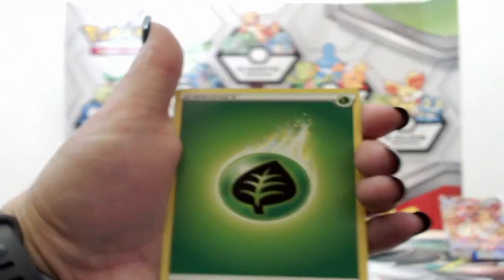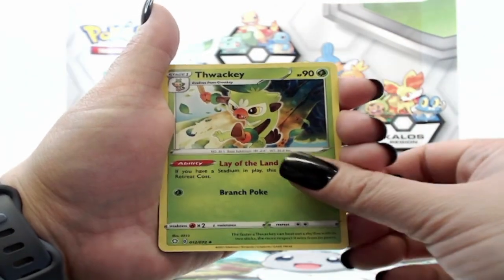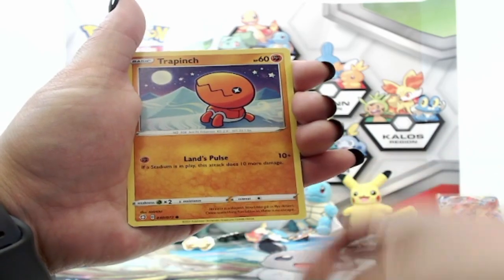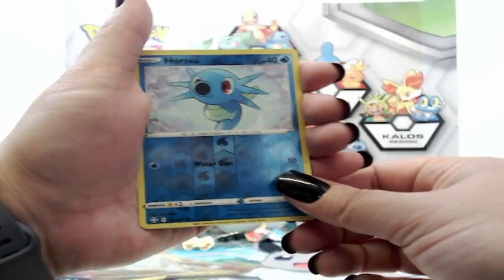Our energy card here — Wacky, Rusted Sword, Rotom, Weezing, Rookidee, Trapinch, Yanma, reverse Horsea, and Volcanion — non-holo.